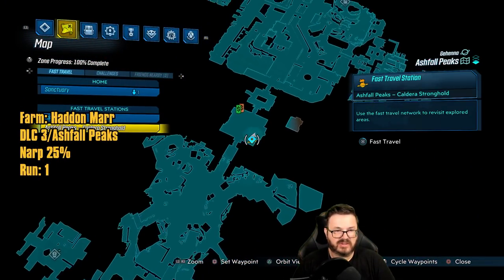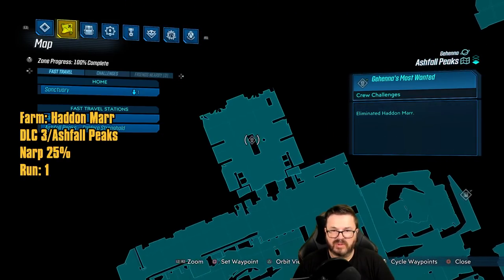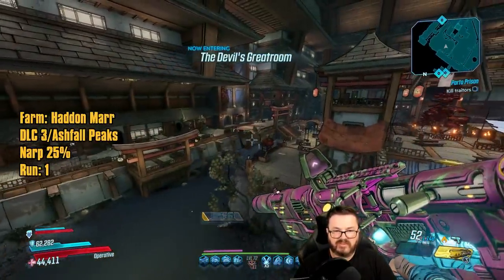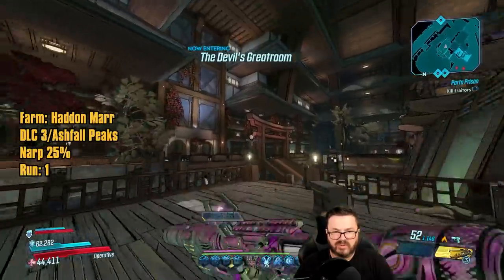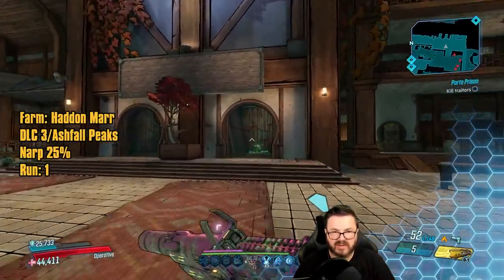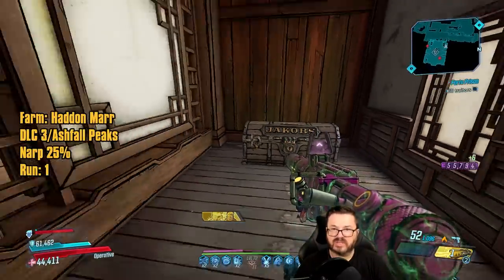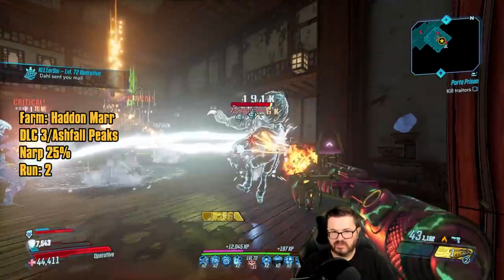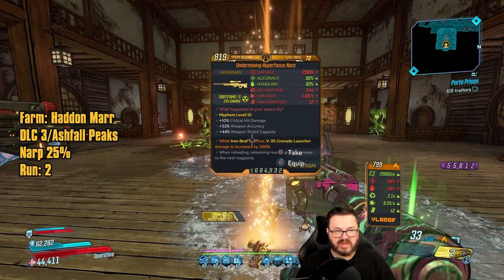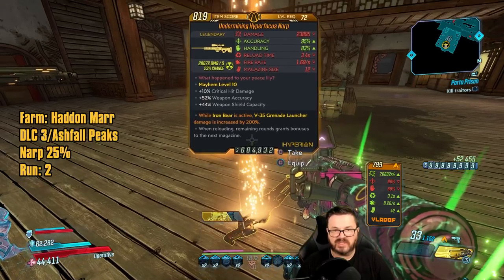We're at the middle of the map at the Caldera Stronghold fast travel station. Run through these doors up to the area where Hadon Mar is. The fastest way is to hit this jump pad, fly across, then hit another jump pad to fly up to his area. In this room there's also a Jakobs chest in the corner. Second run: there's the Narp — not a bad farm, 25% drop chance.